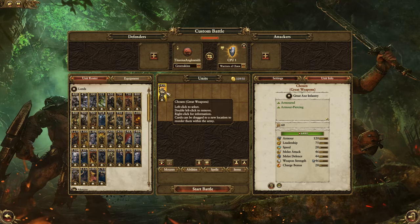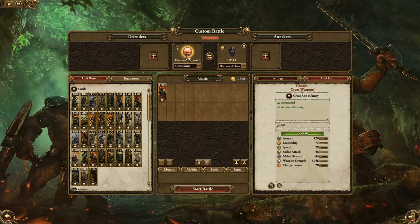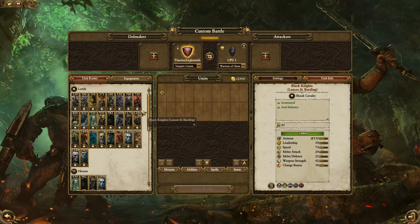The black orcs just got absolutely flattened — an extremely cost-effective engagement for the chosen. A lot of people don't pick them, which is understandable because you'll have so few men in your army. What's the danger of picking this unit? Cavalry charges are still going to hurt them, plus artillery and armor-piercing missiles — all very dangerous to a unit costing 1,450 gold. But if you can keep them safe from that and get them into an infantry fight, I think they'll do very well.